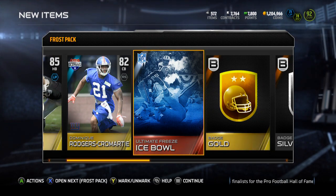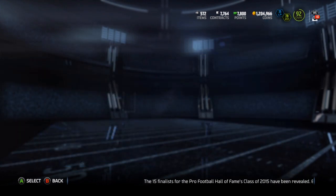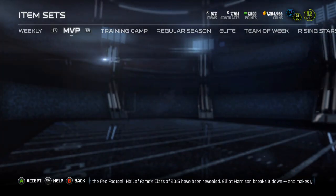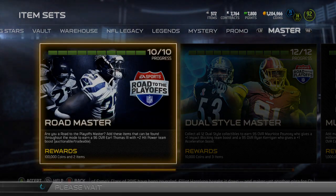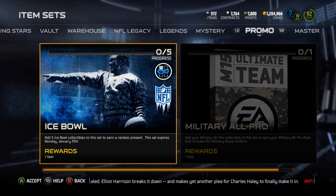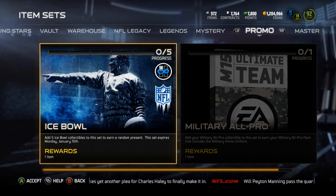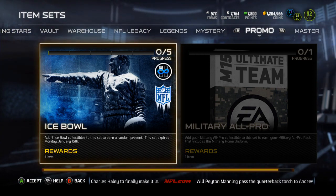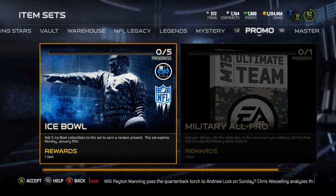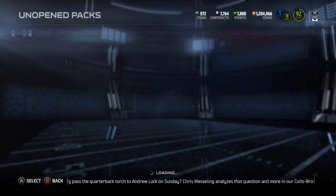Let's go take a look at Ultimate Freeze. Where is that collection? It's under Promo - Ice Bowl. Add five Ice Bowl collectibles to this set to earn a random present. This set expires Monday January 15th. Wait, January 15th isn't a Monday - January 12th is Monday. Let's learn the calendar before we put that out, EA, come on now.